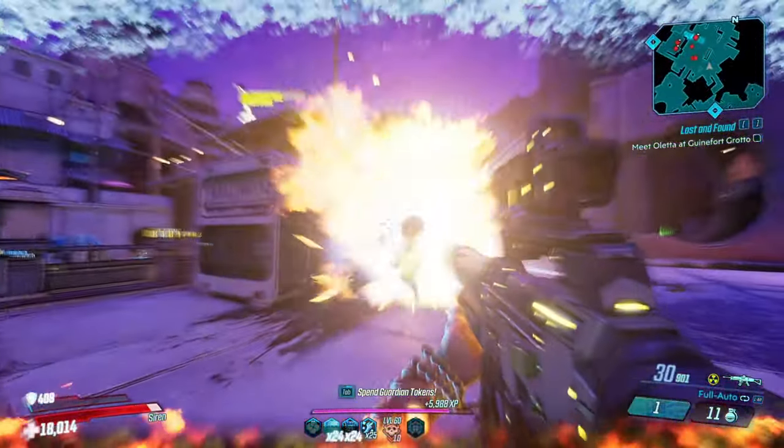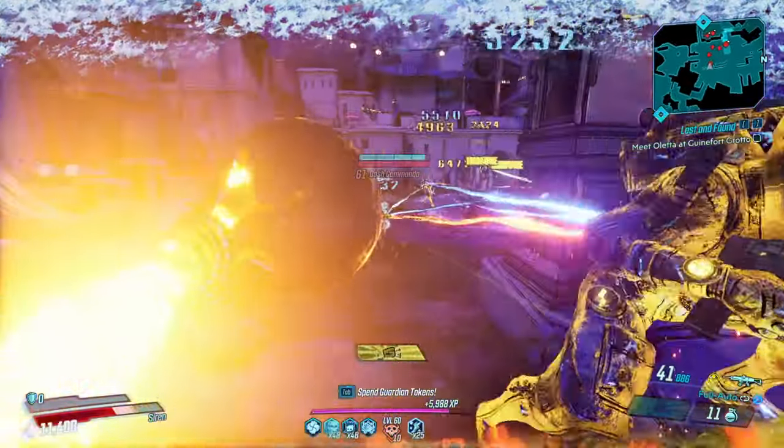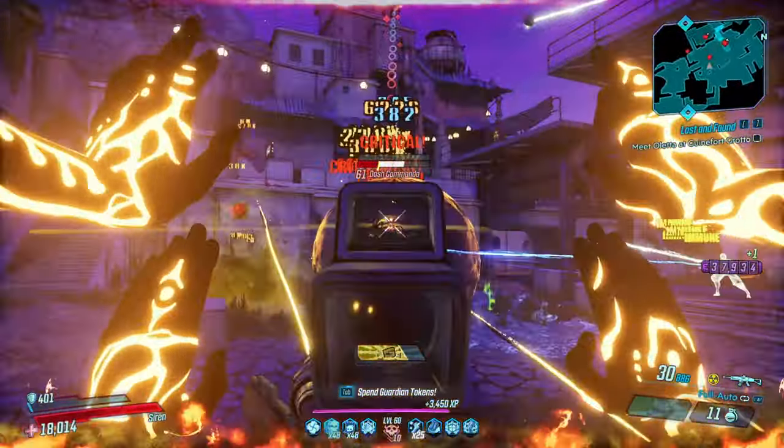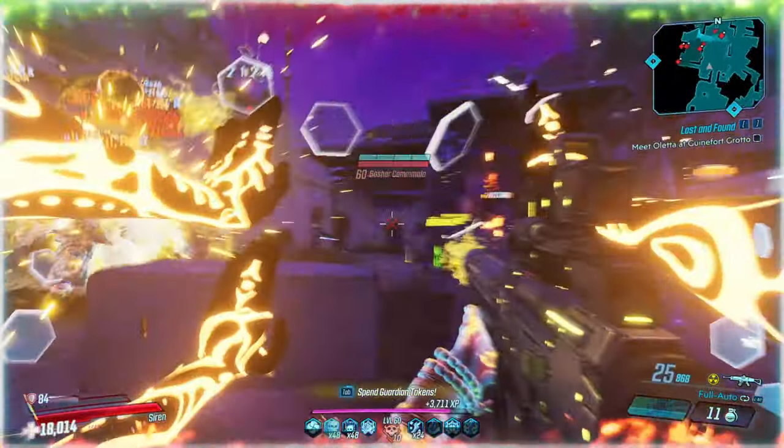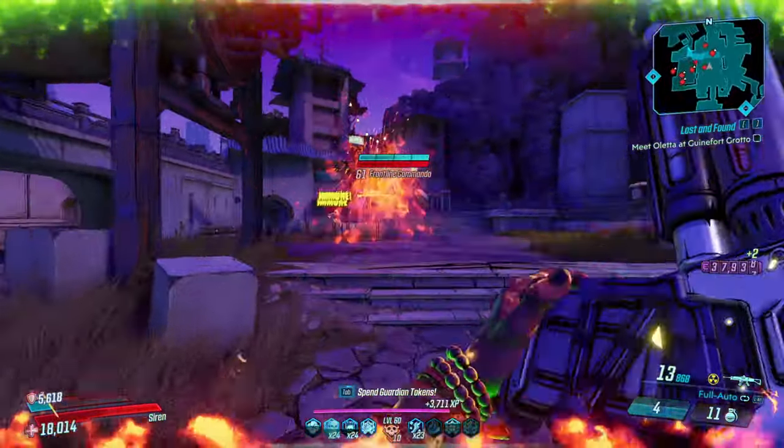Now the Star Helix can come in Radiation, Cryo, Kinetic, and Shock — to my knowledge those are the only variants of the gun you can get. So if you're trying to farm Grave Ward, you're not going to have an incendiary version, but you can make up for that with ASE anointment.